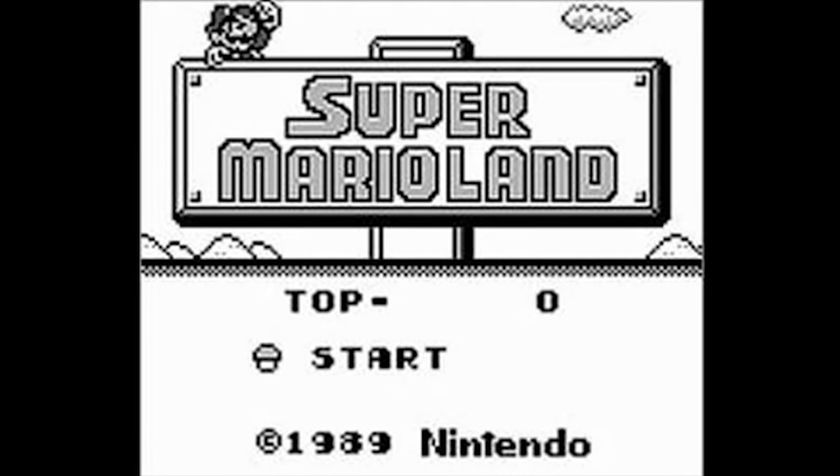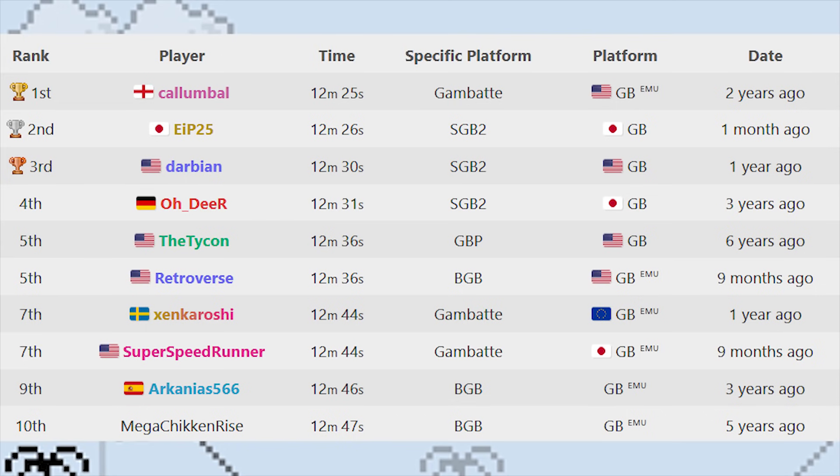Starting off this video, we're going to look at the first handheld Mario game: Super Mario Land for the original Game Boy. As of recording this video, Callum Bal holds the world record at a time of 12 minutes and 25 seconds using a Game Boy emulator on his computer. He's held the world record for 2 years, so it's safe to say his techniques are probably the best to look at.